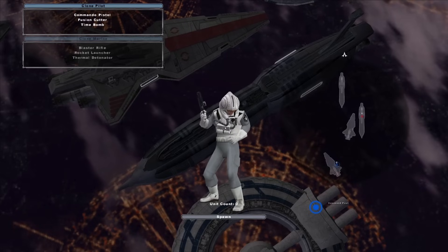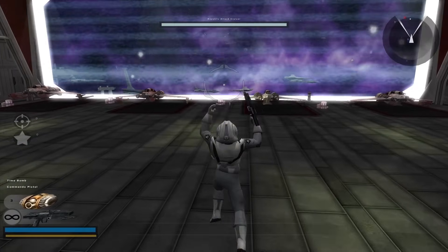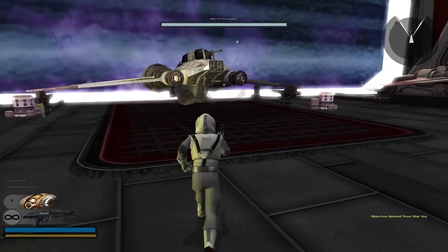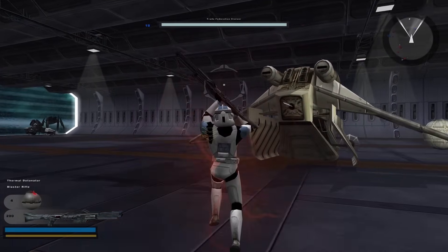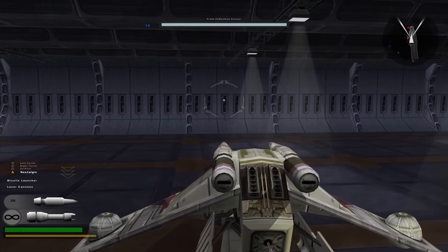There are also Space Units — two of them: a Pilot Class and a Marine Class. For the Pilot Class, they're literally all the same: each one has an F-187 Fusion Cutter and TB-47 Time Bombs. The Marine Class is used to raid enemy cruisers, and each one is equipped with a blaster rifle to combat enemy units and a rocket launcher to destroy ship mechanics.